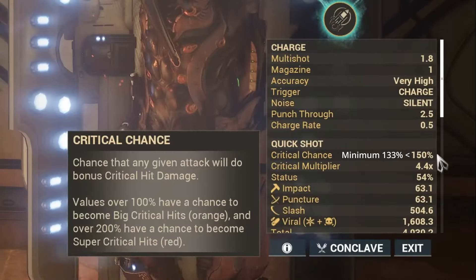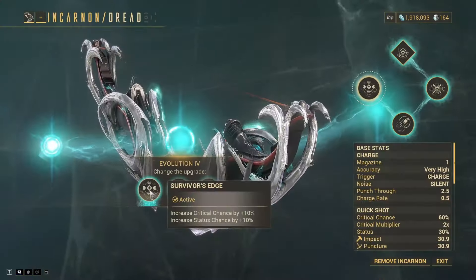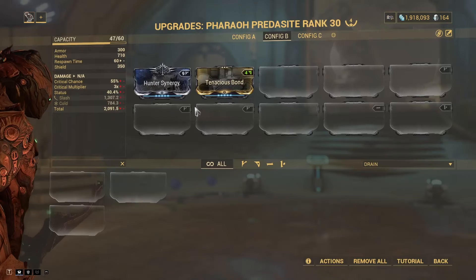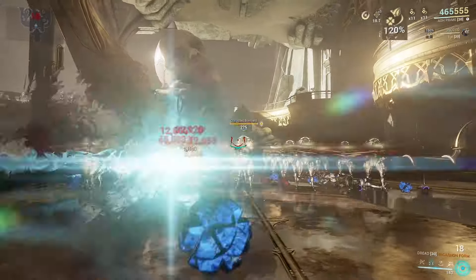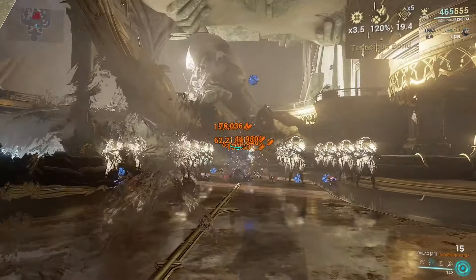The important part of this setup is making sure we achieve over 133% standing critical chance, which I've done by using Point Strike and taking the fourth evolution perk Survivor's Edge to increase my base critical chance by 10%. Hitting this amount of crit means we can use Hunter Synergy on a companion to activate Tenacious Bond, which gives all of our weapons an additional 1.2x critical multiplier. Tenacious Bond can be activated by conditional critical chance increases such as Smokescreen, but I prefer to have it always active.